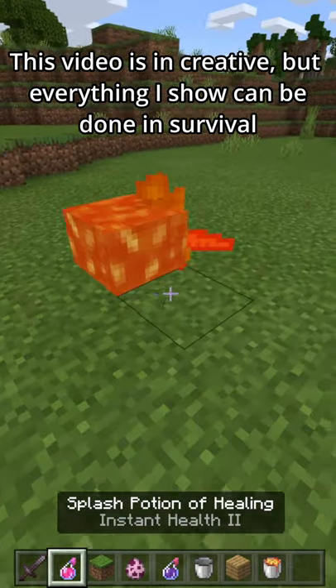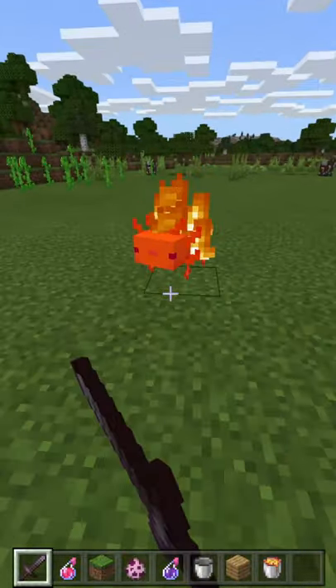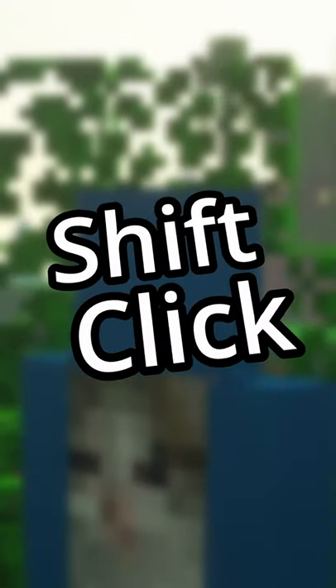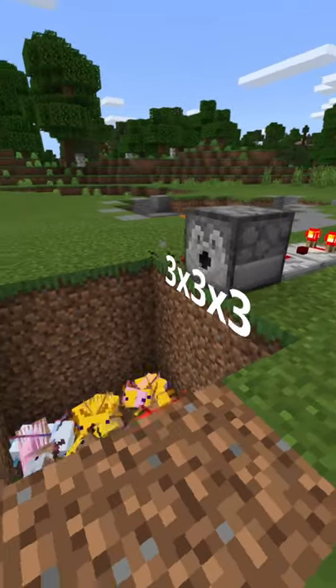You can get unkillable axolotls in survival Minecraft. In this video I will show you how. This is a glitch. Click like and subscribe. First, fill a 3x3x3 with axolotls. Remember this is only a game, but if you're light-hearted, please look away.